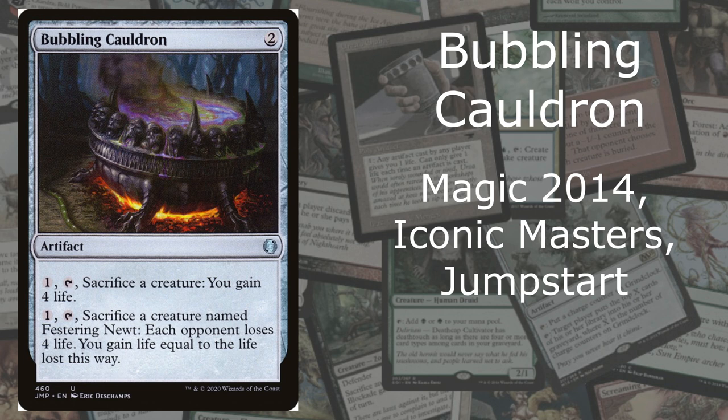At number 5 — halfway down our list — is Bubbling Cauldron from Magic 2014, Iconic Masters, and Jumpstart, and it is an uncommon. It costs 2 mana. For 1 mana and tap, sacrifice a creature and you gain 4 life. It also says: sacrifice a creature named Festering Newt — each opponent loses 4 life, and you gain life equal to the life lost this way. Great combo. This is why it's at number 5. I would recommend buying this card from Jumpstart.